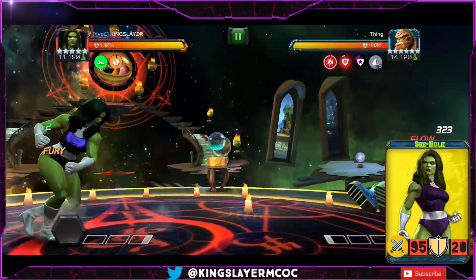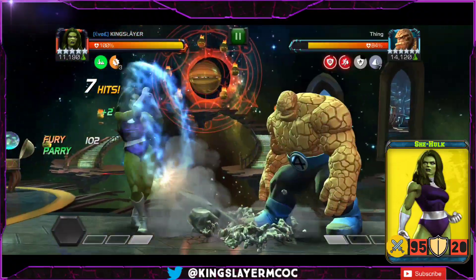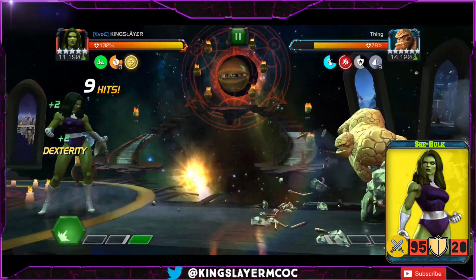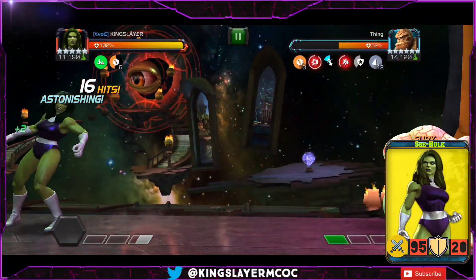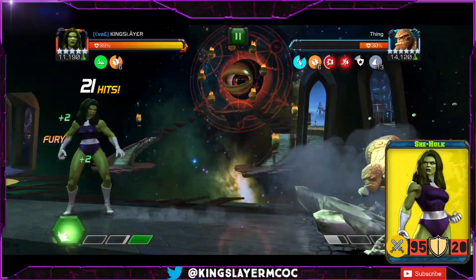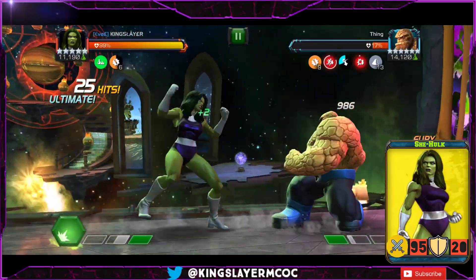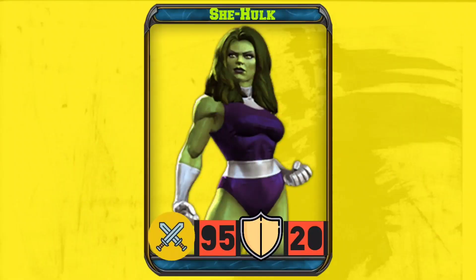She has a stun on the SP3, which is pretty useful. If she's awakened she has some different stuff going on for different matchups: against Mystic she gives them less power, against Cosmic the more buffs they have the more damage you'll do, and against Science you have a pretty good chance to shrug off debuffs. Against Skill characters there's class disadvantage, so it's not a good idea to use her there. Thanks for watching, have a nice day — check the card, subscribe for more content, stay safe, bye bye.